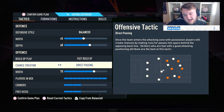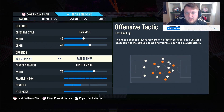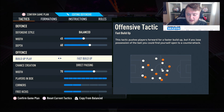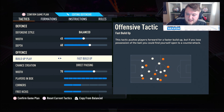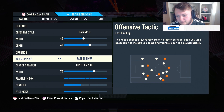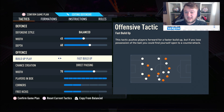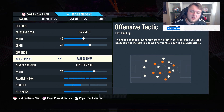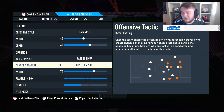Fast build-up and direct passing is exactly the same as what I use in the 4-1-2-1-2 narrow, because in the centre of the 3-5-2 it essentially is a 4-1-2-1-2 narrow — use it as such. Fast build-up is great for counter-attacking, and even better in the 3-5-2 because you'll have so many bodies going forward. It is crazy how many options you've got for cutbacks or quick passing. Direct passing works really well in direct formations, and whilst the 3-5-2 offers width, it's still a very direct formation.